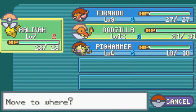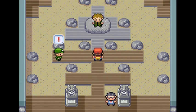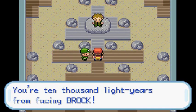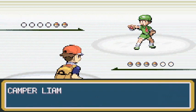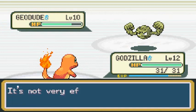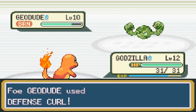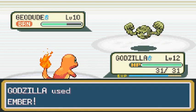We've got one trainer waiting and I'm at a huge disadvantage because we've got Godzilla, a fire type. Camper Liam wants to battle and he's coming out with his Geodude — a huge disadvantage. I'm going with an Ember attack, which is not ideal since it's a fire type move against rock, but we do get a burn. Rock type Pokemon are very, very defensive.